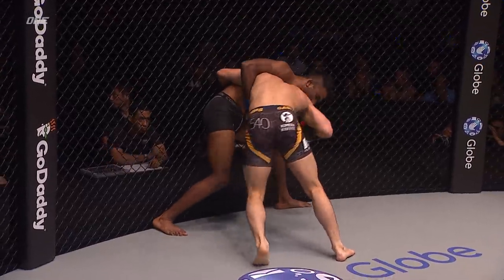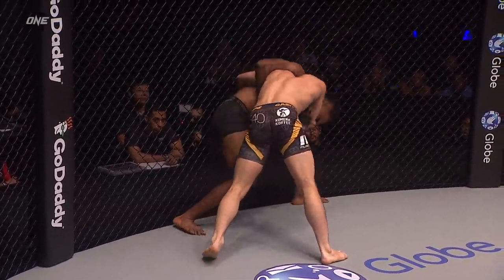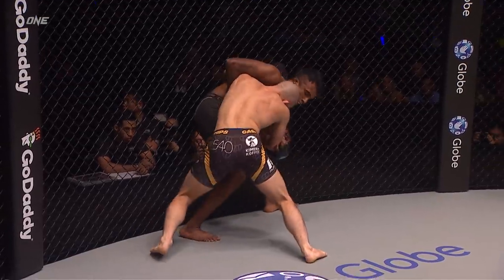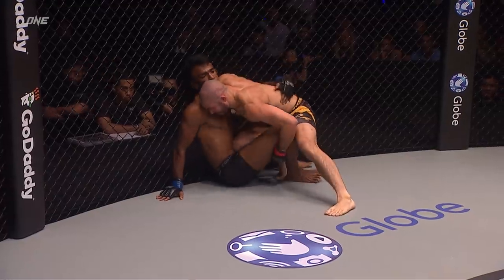Now he needs to create a little bit of space. Tonin's got good wrestling — he's very strong when he attacks that single leg. Raju's gotta keep that wizard, how he has that right arm over-hooked over Tonin's arm. He's gotta keep jacking him up, make sure that Tonin can't level change. He doesn't need to — he trips the outside leg.